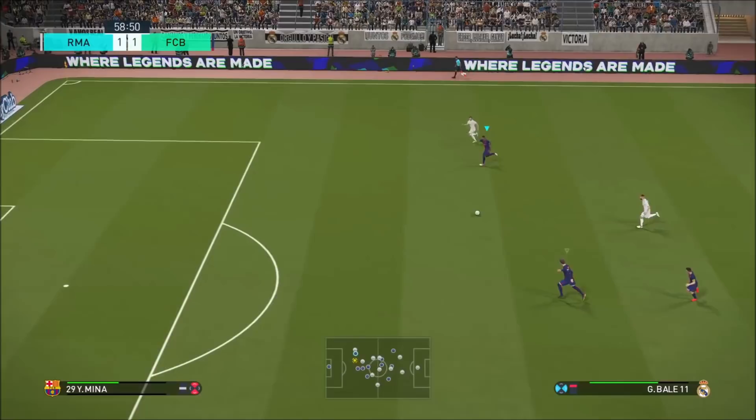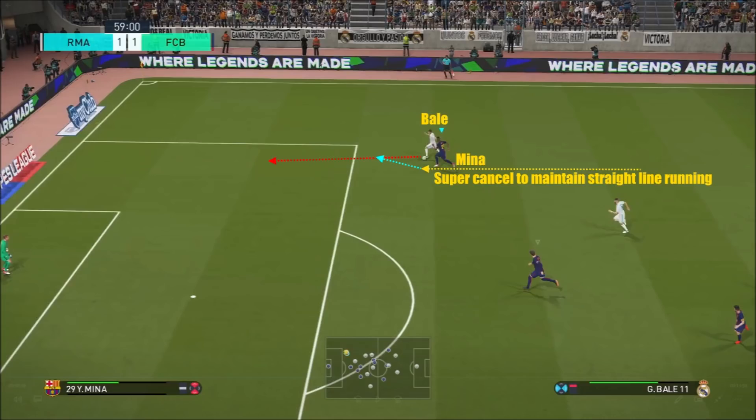In my first clip I showed you about the importance of using supercancel to maintain a straight line. I've done that, but now Bale has touched the ball and will break away from me. So what I'm going to do, still using supercancel, is divert how I'm running to get tighter to Bale. Because I know Mina isn't as fast as Bale — if I can get a hand on him or a touch on him, the physical contact and strength-on-the-ball stats come into play. I believe Mina is actually stronger than Bale, and that's why you're going to see me wrestle the ball off him.